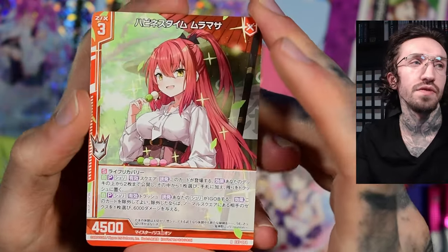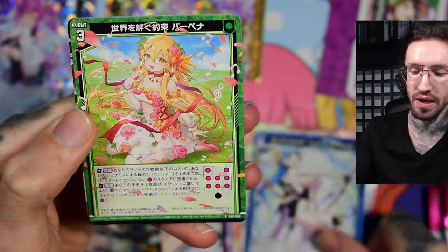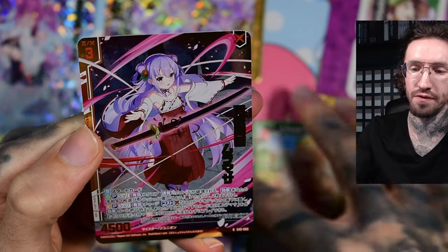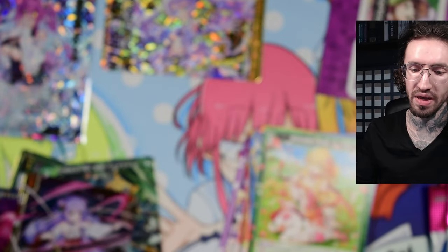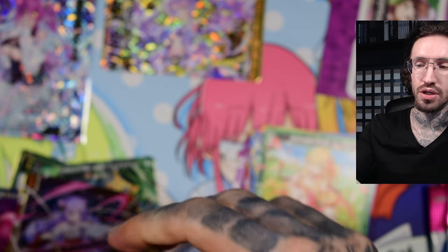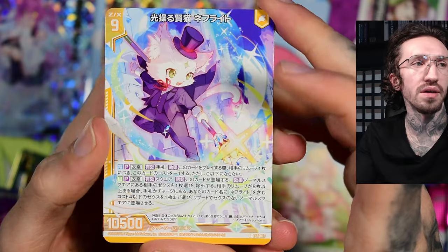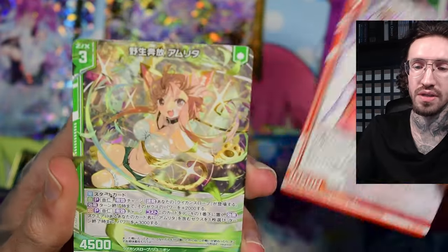I'd rather get English Vanguard Cross boxes, because I also started to play on webcam and that's making a lot of fun. I'm not able to play Z/X even though I looked into it — it would just be so much work to remember all the cards since I can't read the Japanese cards so well.